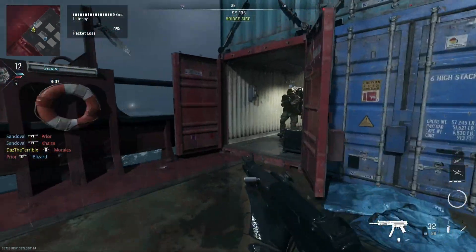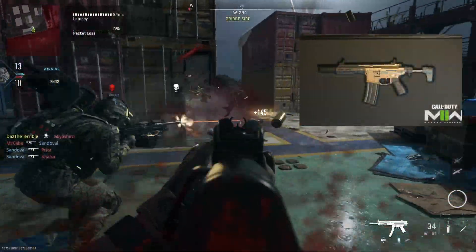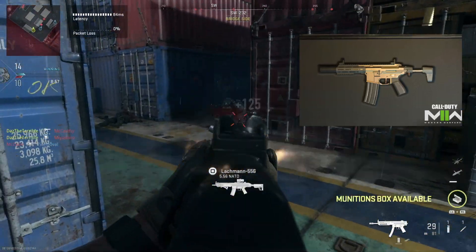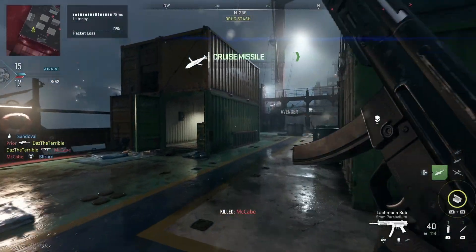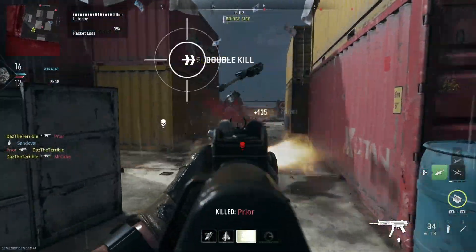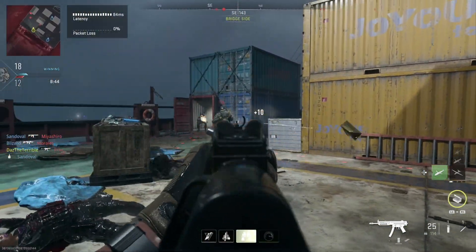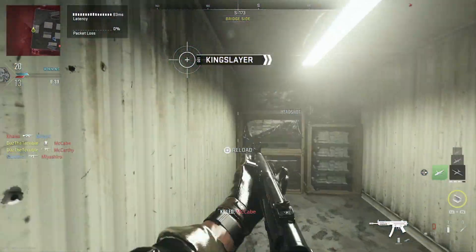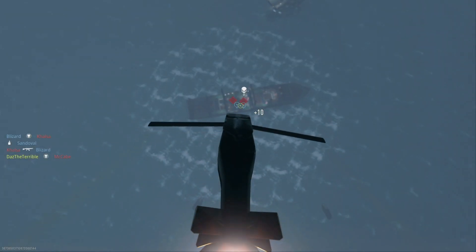With this reloaded update we also got a new weapon — the Chimera assault rifle. To unlock it you have to get two kills in 15 games, but fortunately you can get two kills, leave the game, and still have it count. So the tip is: jump into Shipment, get two kills, jump out, and repeat for 15 games. It'll probably only take about 10 minutes depending on how quickly you load in.